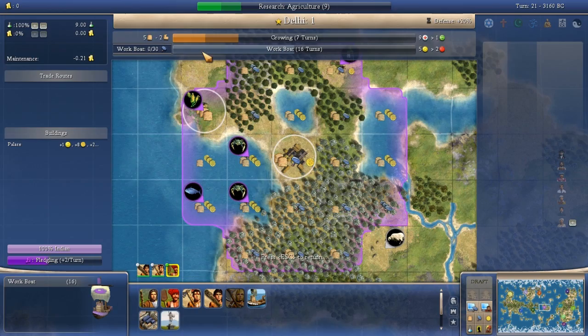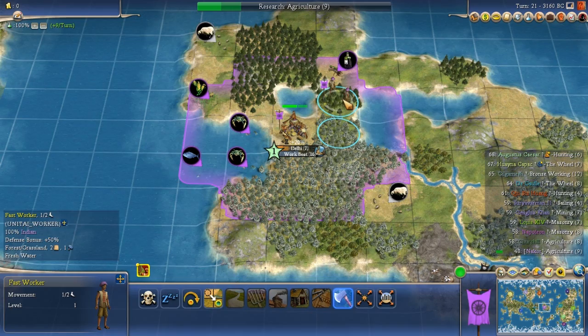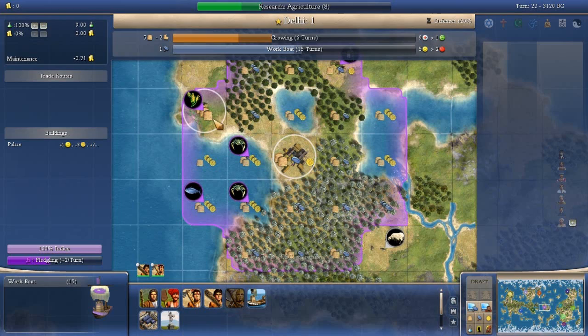The worker comes out. One thing to mention in RB Mod: fast workers don't have three movement — they have the mobility promotion instead, which is basically a nerf to the fast worker. They had the worker move onto one of the forests and start chopping. Chopping down a forest permanently removes the forest but gives you bonus production in the nearby city. Forest chopping is a staple of early game Civ IV strategy.